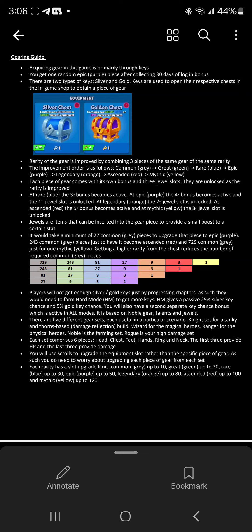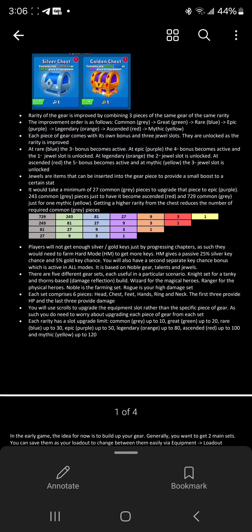Most things you get in this game are through keys. You've got the silver chest and the golden chest, and a random epic every 30-day login bonus. The rarity system goes: gray is common, then green, blue is rare, purple is epic, orange is legendary, red is ascended, and yellow is mythic.